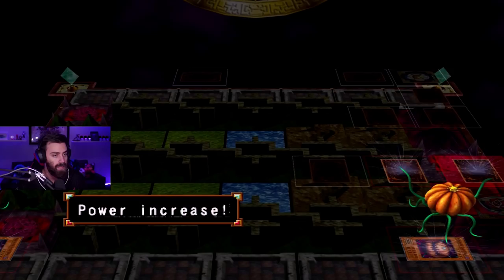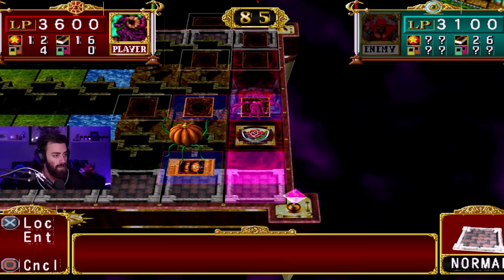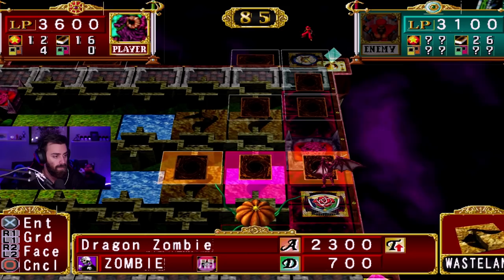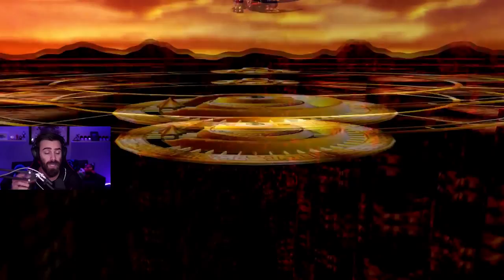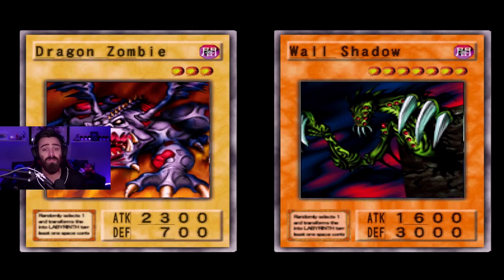I think I have another pumpkin in the deck, honestly. Let's get a lot of crap out of our hands. Do I think that 2300 is enough to beat his guy? I really don't. He's gonna attack me no matter what, right? So I might as well do it myself. Oh — Wall Shadow! That's a cool creature. I like Wall Shadow. He's dead as sin to my zombie though, which I was not expecting. I think that noise was his wings — spicy!